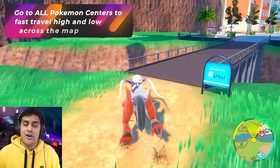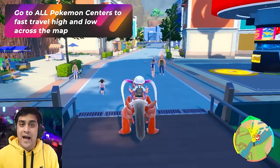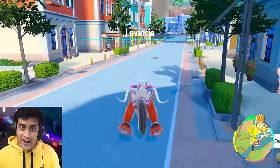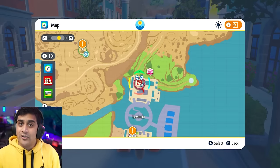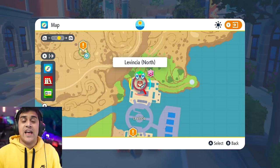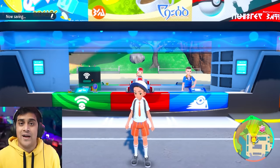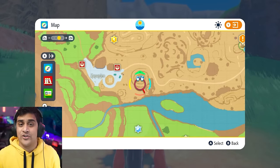Once you have access to the Miraidon or Koraidon mount, a huge pro tip is to run around the map to every single Pokemon Center you can find — marked by the red icons. Just move your marker onto one, select A, and travel there. The moment you set foot on a Pokemon Center, it immediately becomes a flying point so you can fast travel to it whenever you need.